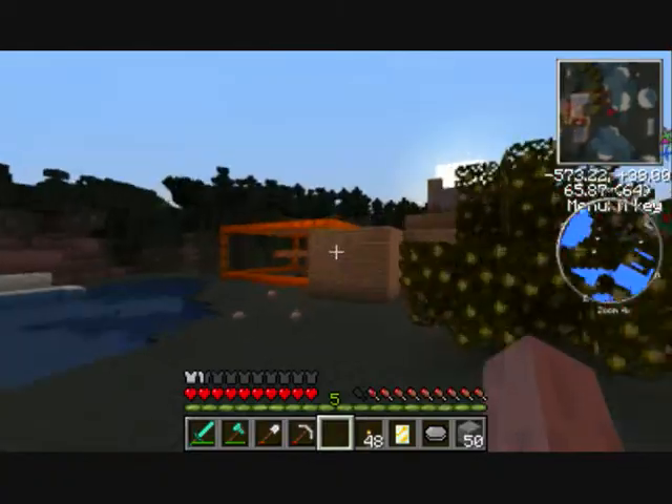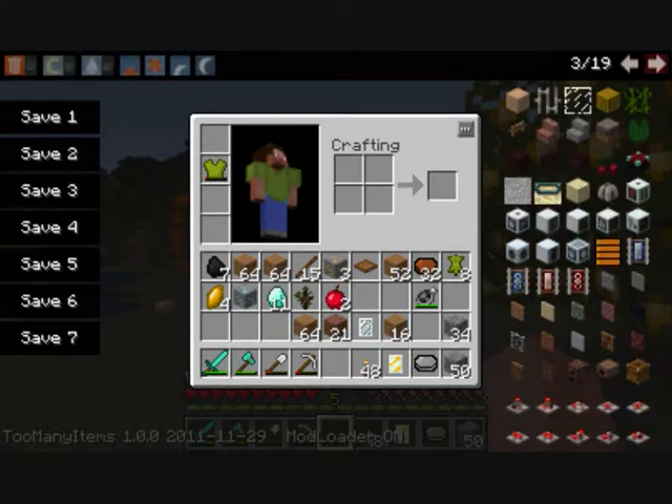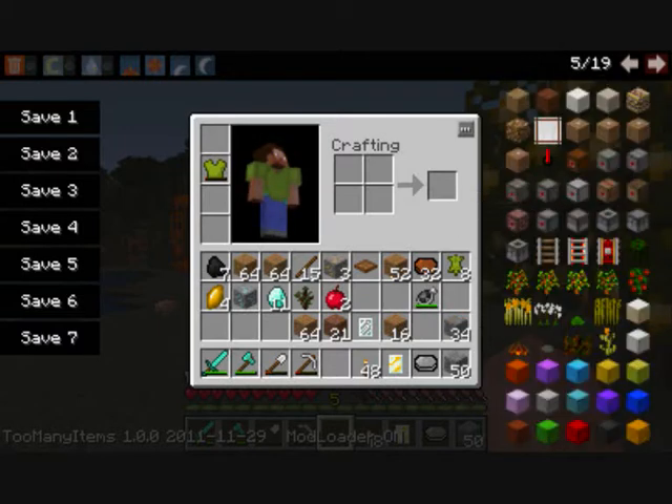I have cheated some of this stuff in by using Too Many Items, which gets installed as well. Sorry guys. There's some of the new stuff you get - harvesters and all that lot. I don't really use them yet, I'm still getting to it. New netherrack stuff, engines, some weird stuff, plastic blocks.